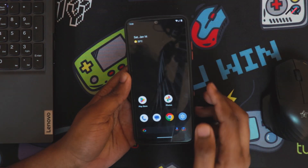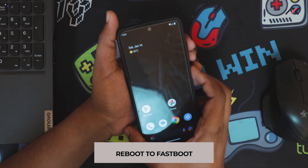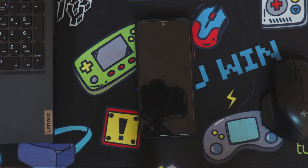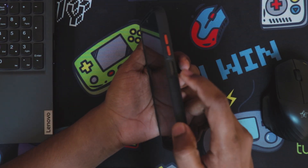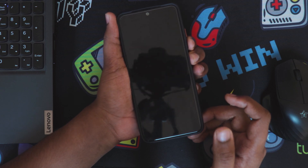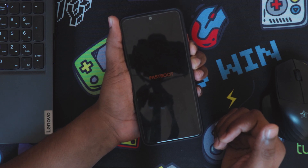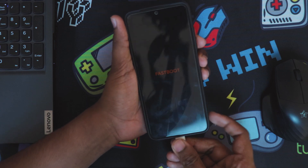I need to reboot to fastboot so I can boot into TWRP. I've turned the device off and to boot to fastboot you hold volume down and power. Once it vibrates you can stop holding. Now we are in fastboot - I'll connect this.